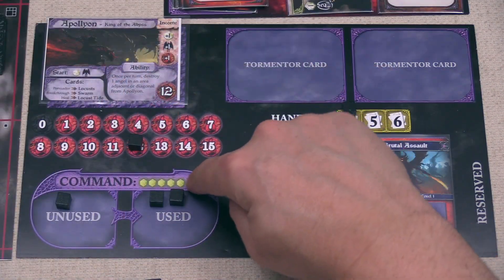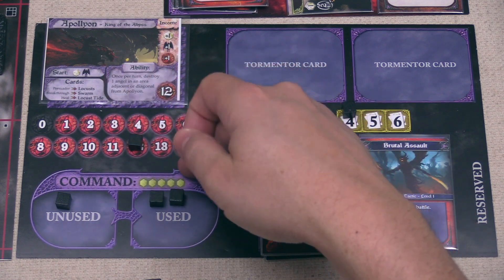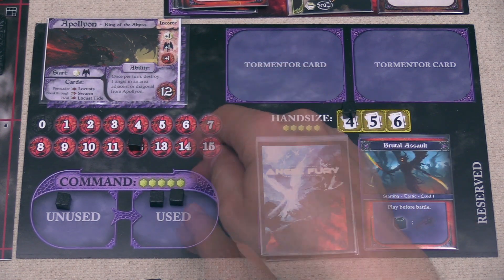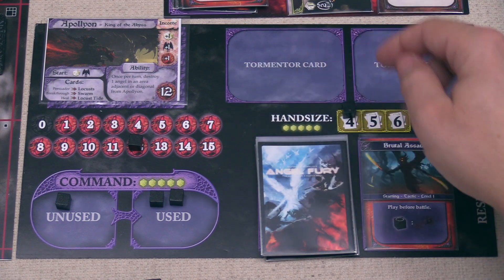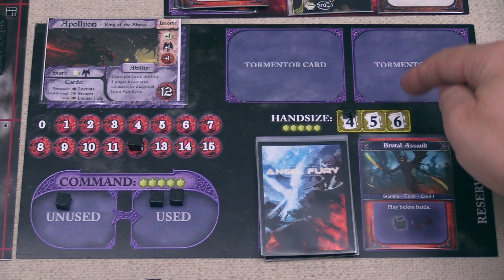You can also spend your resources to permanently upgrade some of your abilities. This might make you able to command more of your troops within each given round, or perhaps draw cards faster so that you can get through your deck quicker and see those powerful cards as often as you can.